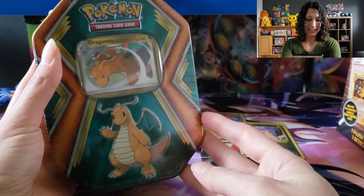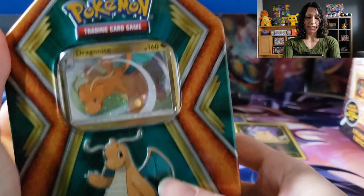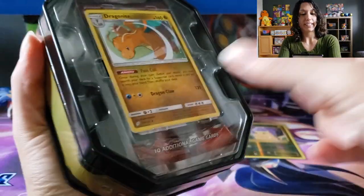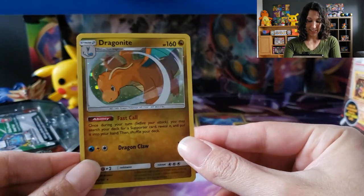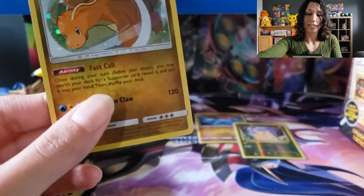I'm guessing the Dragonite tin will have the same packs inside. Let's see. Here's the Dragonite tin — let's get into it. It's actually a really nice tin, gorgeous. Great for collectors. I'm going to put it probably on my shelf. There's that Dragonite promo. Nice. Good Dragon Call and Fast Call. Awesome.